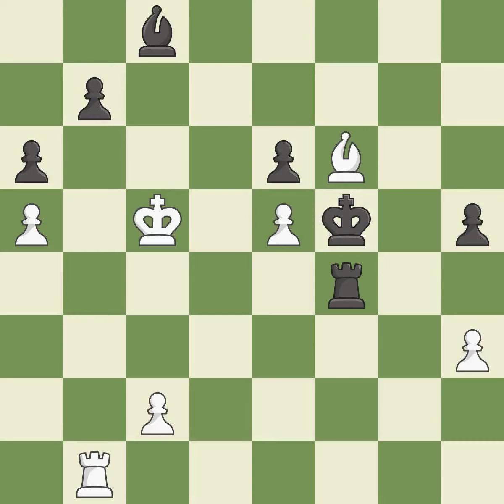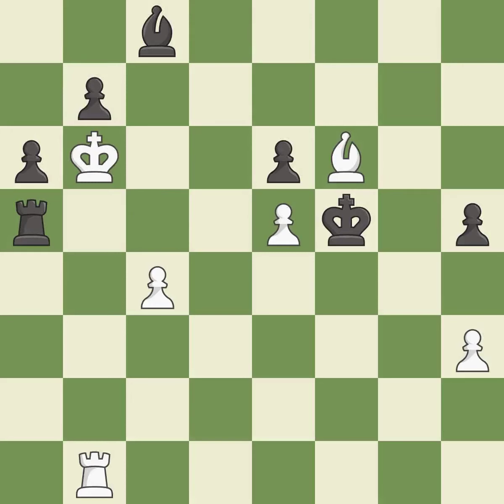This steps away from the checking rook — this is the only move that works, it is a great move. It is best. This moves the rook to safety — it is best. This defends a pawn but puts the rook in a passive position. A better choice is often to activate pieces in the endgame, even at the cost of a pawn.